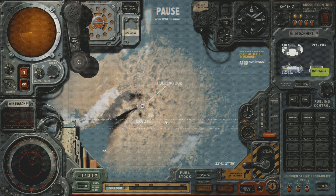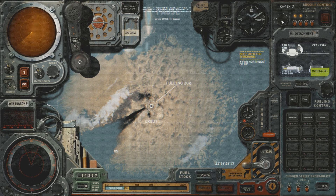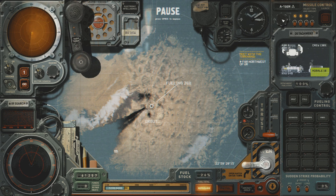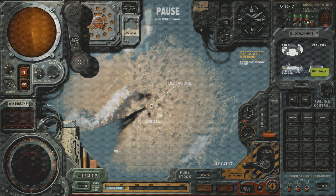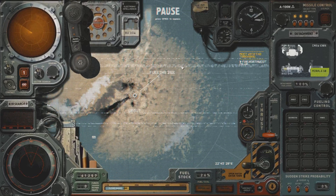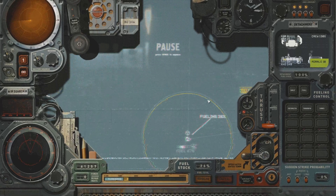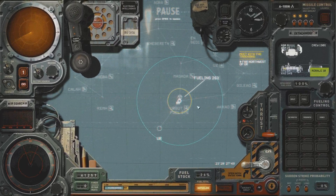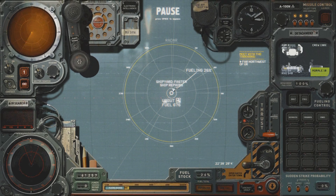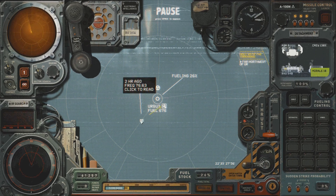That is how you use long-range missiles in this game. You can use the scroll wheel depending on the number you have available, and you can launch multiple ones — they do come in one at a time, launching in sequence. That other missile we launched just kept traveling on its way because there was nothing left. You can also see the nuclear signal indicator here because there's nuclear fallout.